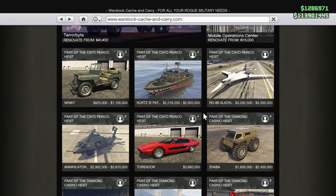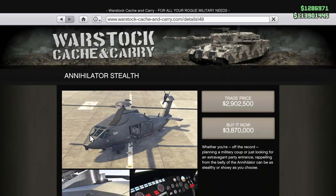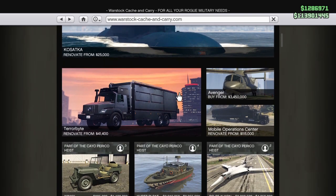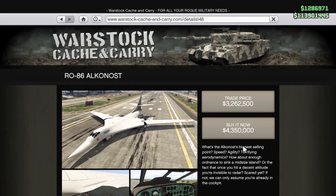Hello, welcome back to the Cayo Perico heist update. Today we are going to be looking at the new Annihilator Stealth, which we have on screen now, and we are also going to be very quickly talking about this one here, which is the Alkanost.